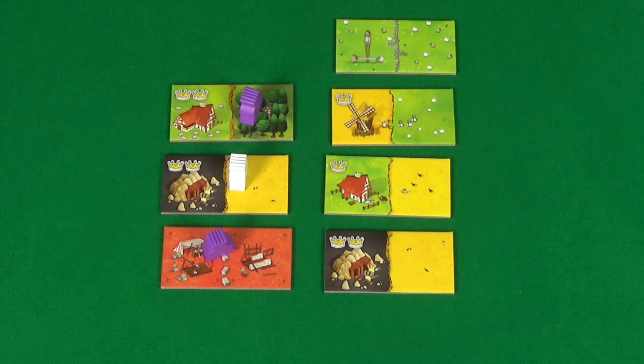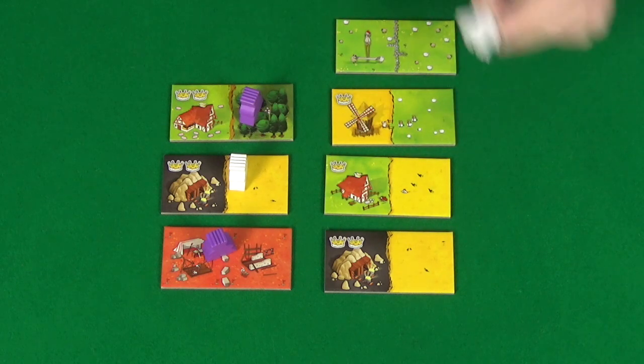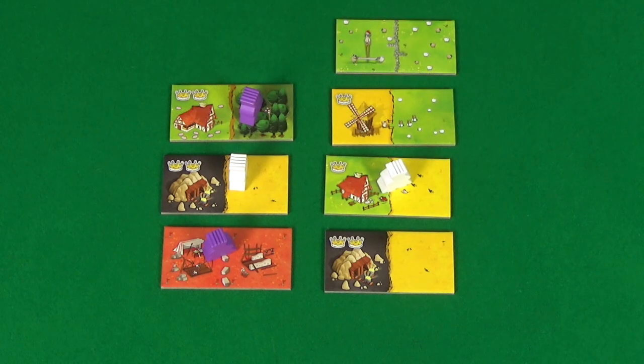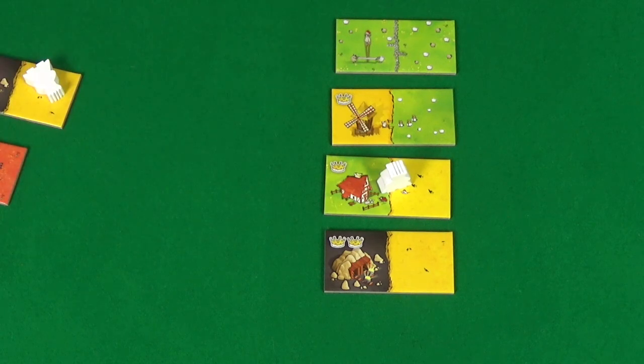The final step in resolving your king is mandatory: you pick a new tile from the new row in order to place your king on it. That would now be the end of your turn and the next player, according to the order of the tiles, would take their turn — resolving each tile in order until that's the end of the round.